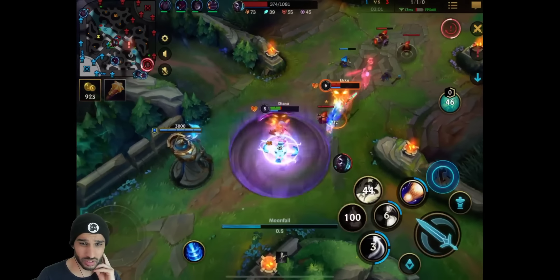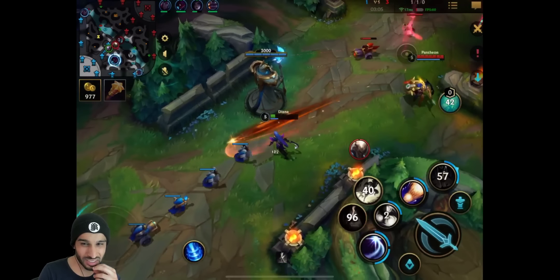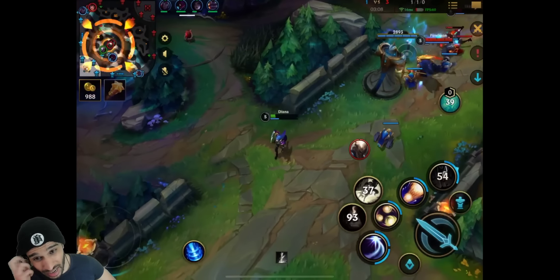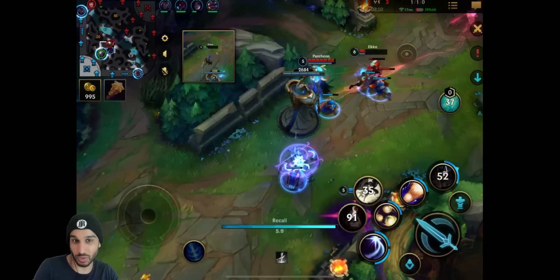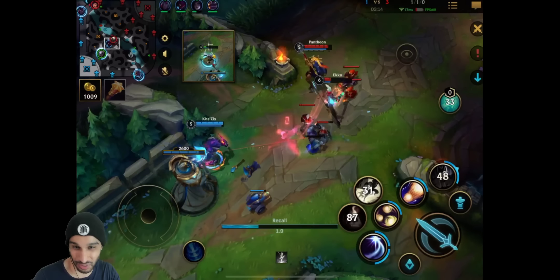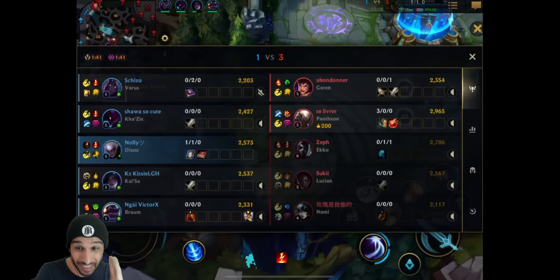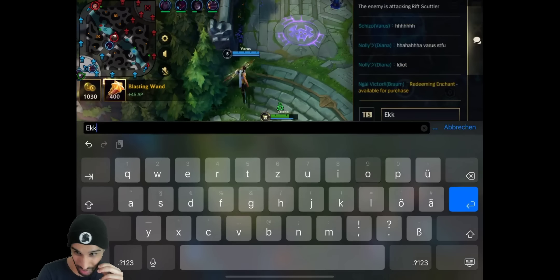He shouldn't ult there - it's a waste. Because even if he hits his ult, the Echo could have just dodged it. Like he sent me a game where he made a lot of mistakes - I literally asked for this. This is first-hand experience: this is not the average game for Nolly. He's definitely sending a game where he's struggling, because normally he would be 4-0 by now, I'm not even kidding.